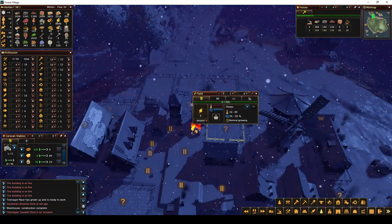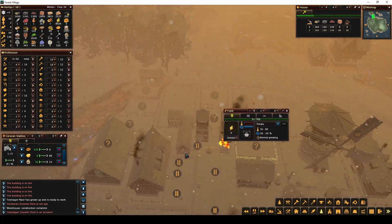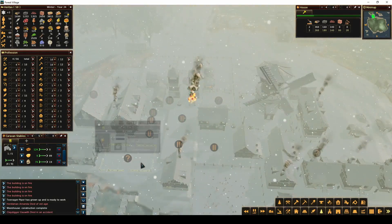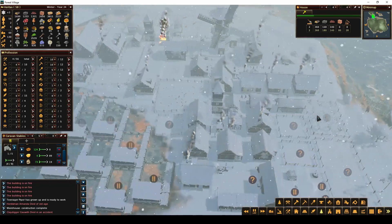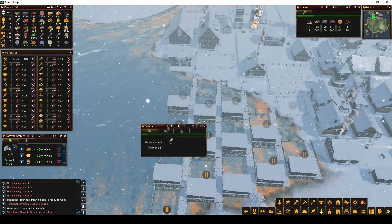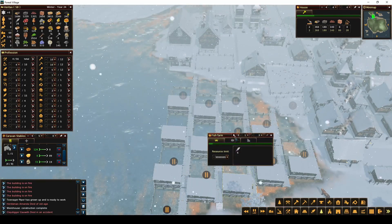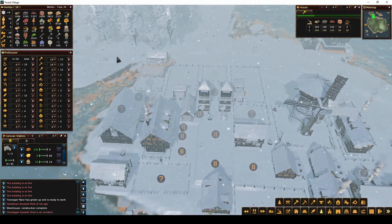I'm going to do some more potatoes because we're running low. I feel like I'm going to need more potatoes than that, maybe I'll do this as potatoes too. Potatoes here. That'll be good. Let's check on our fish. I think that's what we'll keep everyone in for farms for the upcoming spring and summer.